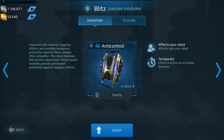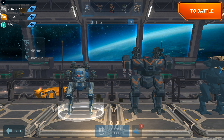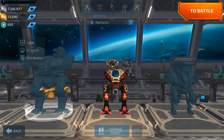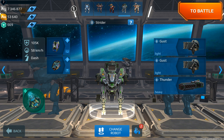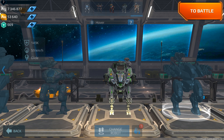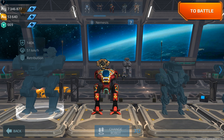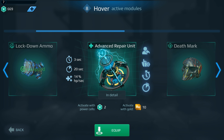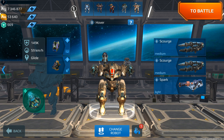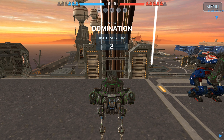It reloads after activation, and the more modules you have, the shorter the reload time. This is the hangar I have prepared: Blitz with Sting, Nemesis with Punishers, Amber Halo, Hellburner, Shotgun Strider, and Skirt Spark Hover. Let's quickly change the module on Hover to Advanced Repair Unit and get into battle.